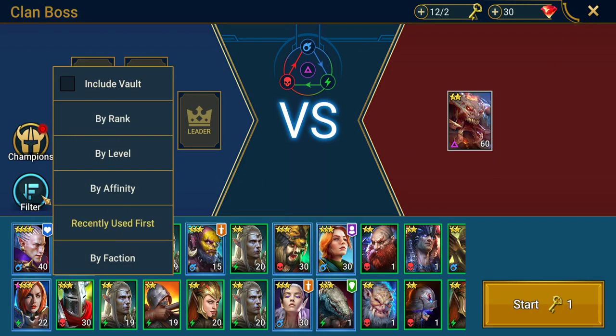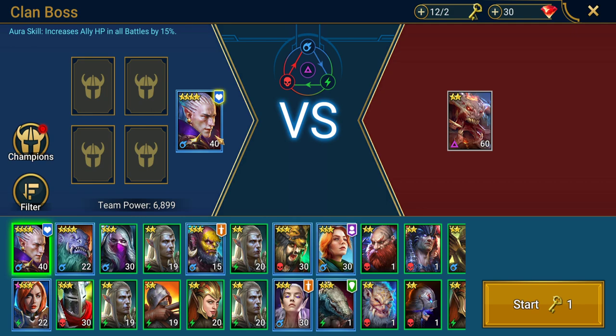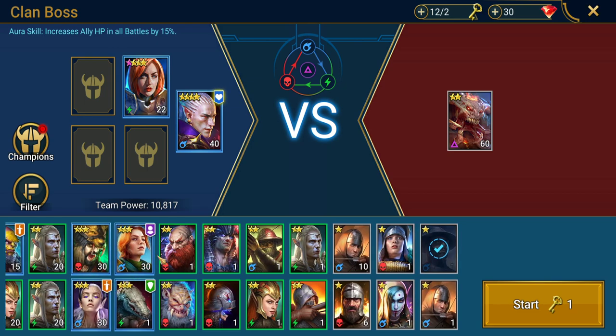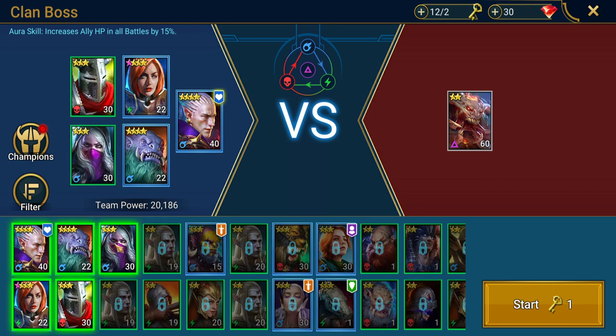Now we need to set up our team of five champions. Kael is one of the best champions to get straight away because he has loads of poisons, which is very useful against this type of boss. I'm going to use War Maiden because she can heal. I'm going to try to keep it true to a starter guide so I won't use some of the higher-tier champions — I'll use the characters I've been playing with. Team power is 20 — let's see how much damage we do.